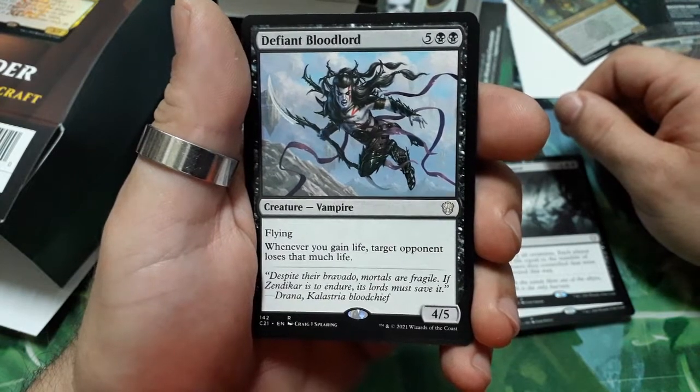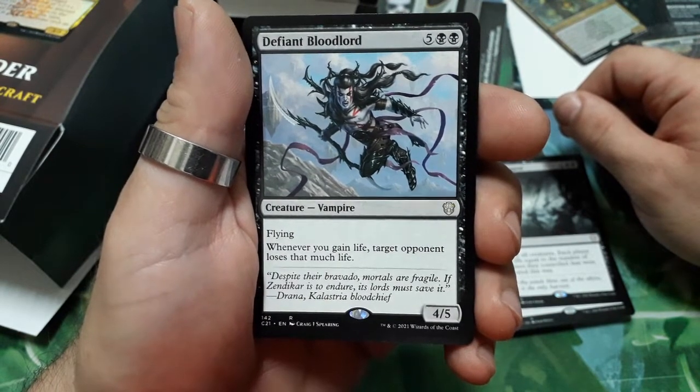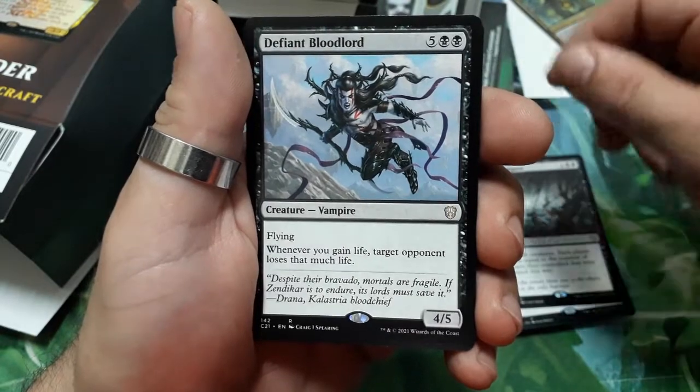Defiant Bloodlord — seven drops, has flying. Whenever you gain life, target opponent loses that much life. It is a 4/5.